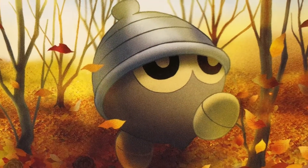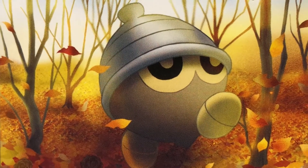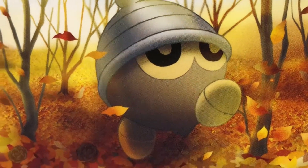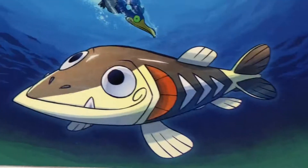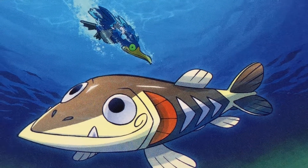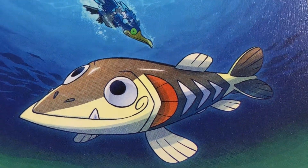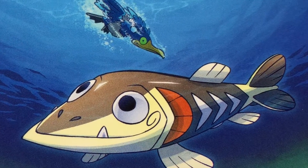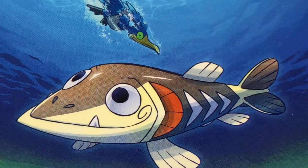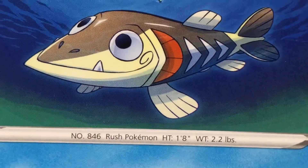This one is Seedot - C dot, S-E-E dot, C dot - and it looks like he's wearing a beanie. He's got an egg for a nose - no wait, that's his foot, he's walking. That's his second foot, I thought it was his nose for a second. And this one is Arrokuda - the Arrokuda looks like an arrow and a barracuda together. He's got kind of a smirk, like a smile. Maybe he's friends with that Murkrow back there - I think that's a Murkrow. Rush Pokémon.